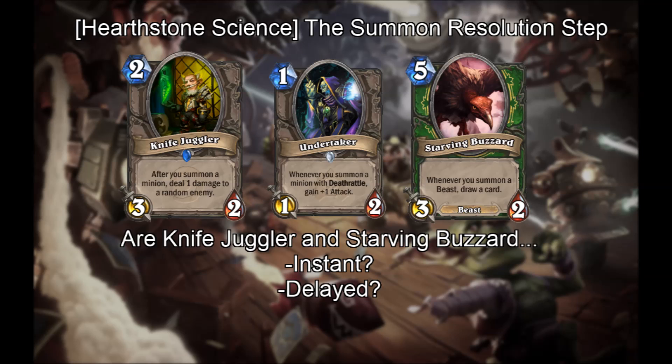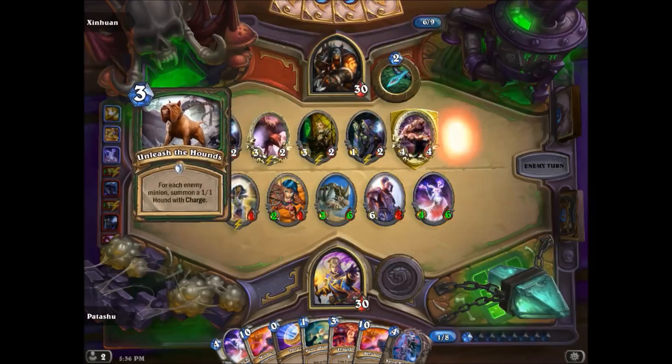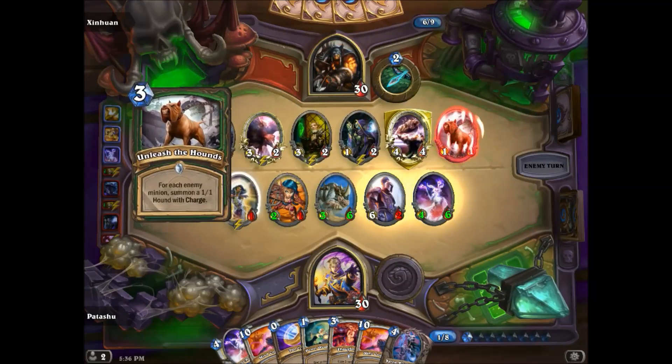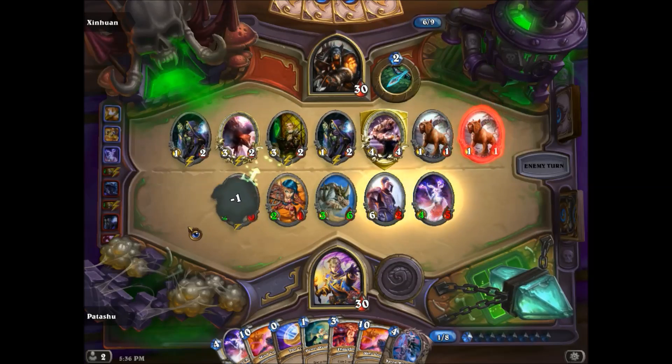Hello everyone. Today we're taking a look at cards that trigger when minions are summoned, such as Knife Juggler and Starving Buzzard. Do they trigger instantly or are they delayed? In this clip we can see that if you play a Knife Juggler, a Starving Buzzard, and cast Unleash the Hounds, the Knife Juggler triggers instantly when each Hound is summoned, then the Starving Buzzard triggers after the spell is complete.